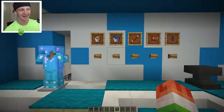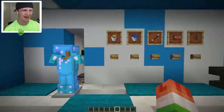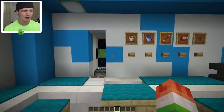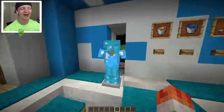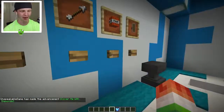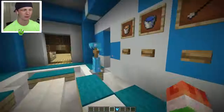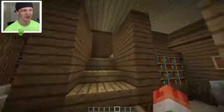This over here is a custom way to enchant your armor. If you want armor with fire protection, press this button and it brings out diamond armor with fire protection. You can also get projectile protection, blast protection, or thorns - just press the button and it dispenses that type of armor.